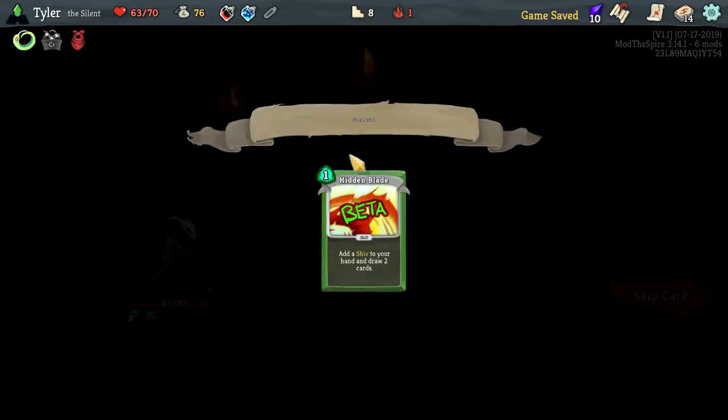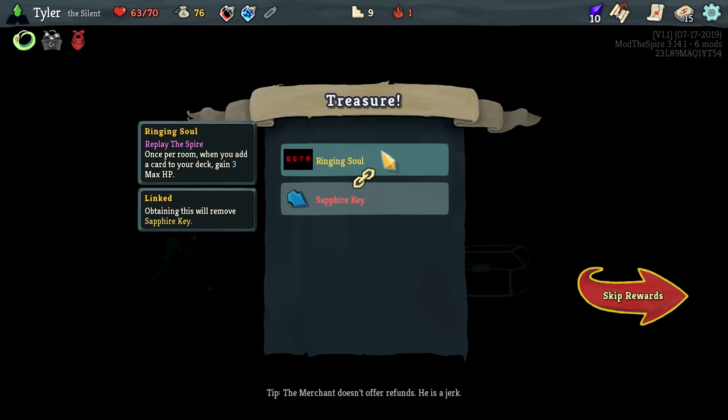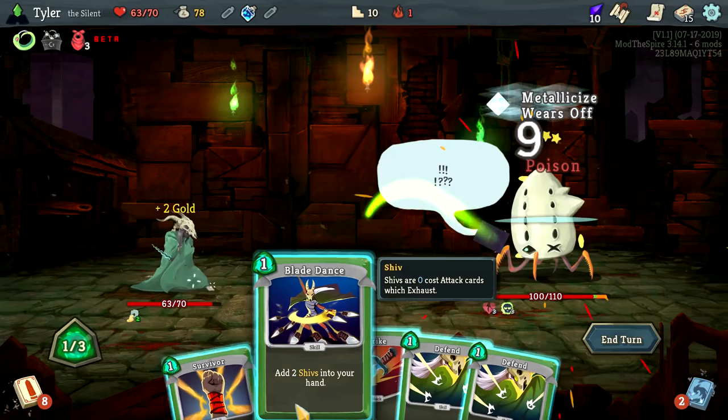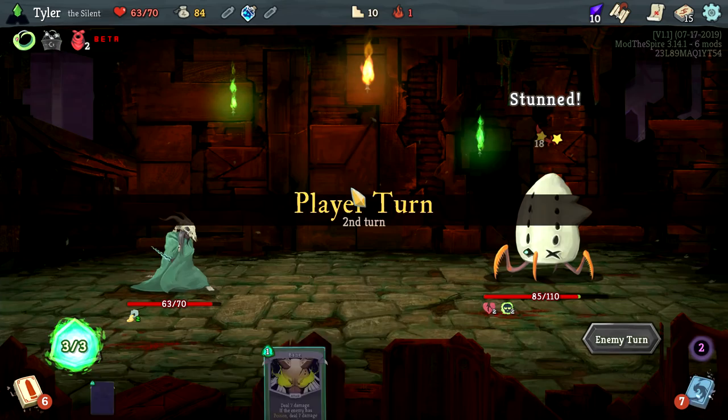He's actually going to die because of Phantasmal, so I feel pretty okay about that one. We now have a weird shiv-poison deck. Give me a Blade Dance. Once per room when you add a card to your deck, gain three max HP — that's really good, actually really good. Let's do this, followed by this, followed by this for a lot of damage.